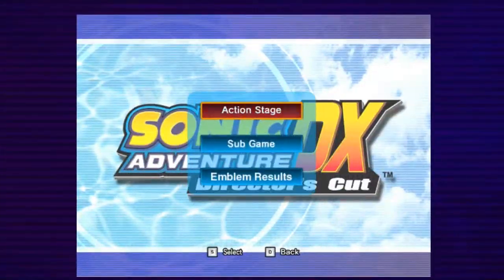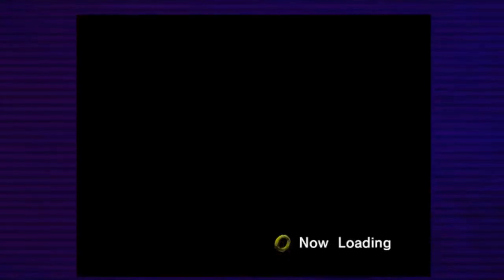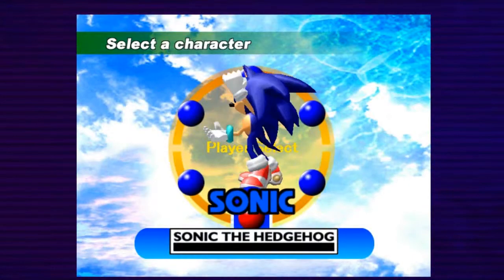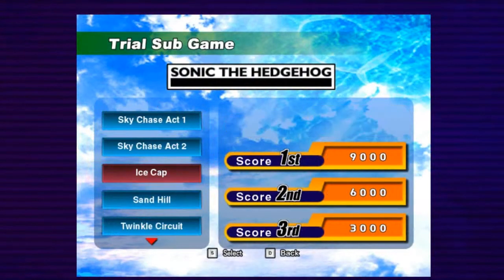Hey guys, it's B&O. Anyway, what have we done? We have done everything so far, at least. Select your character. Let's get him. Anyway, we're going to be doing the sub-game things and we're going to be trying to get two emblems off of all these.